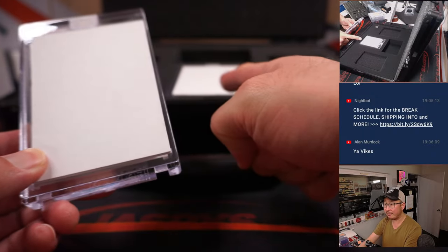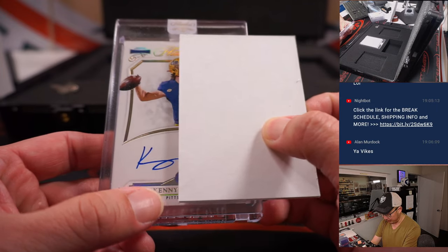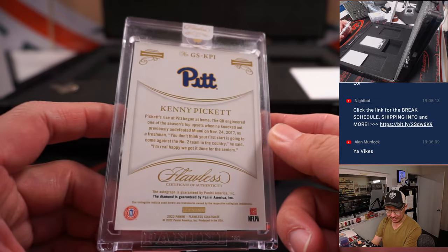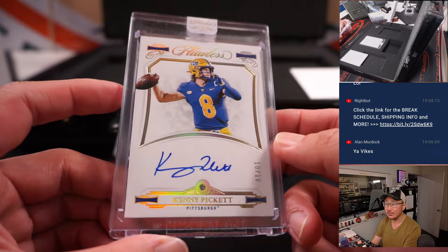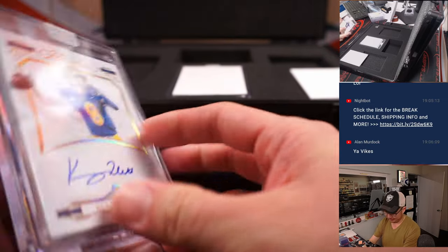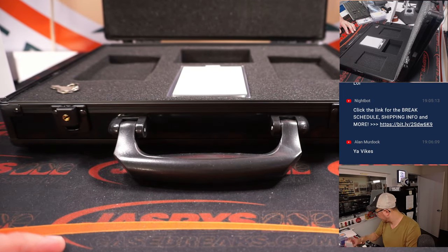Alright, I think this is the autograph — there's another autograph right here. We have someone throwing the football. It's a Kenny Pickett, 10 out of 25 diamond autograph for the Steelers. That's for Matt Smith. Nice.